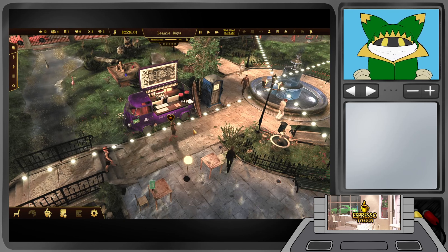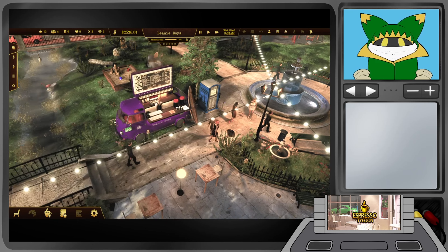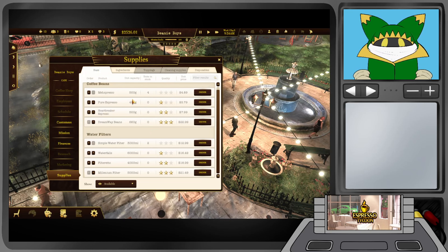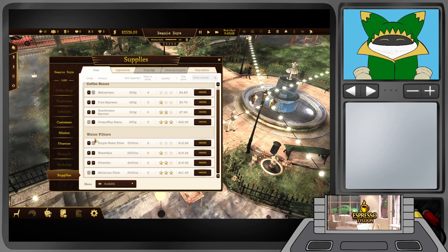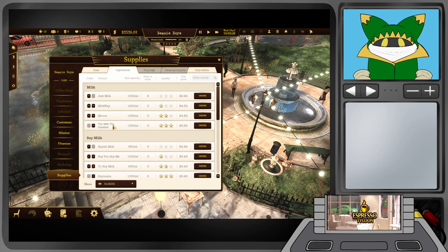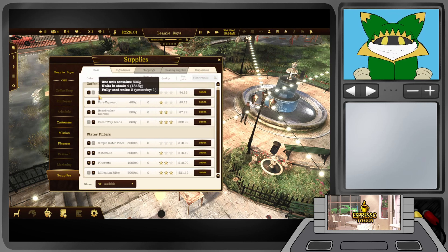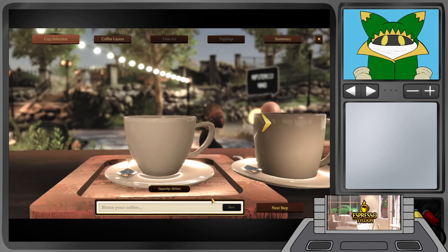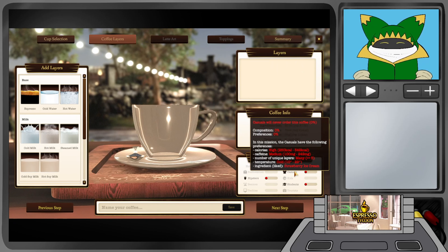I've got no idea. I don't know, man. It doesn't say anything about like having more caffeine in it. Let's try going for the Casuals then. Casuals like lots of different layers, lots of calories, medium caffeine, no preferred size. Espresso, hot water, hot milk, steamed milk — that's not doing anything. I'll try a large one. They like cold — so iced coffee then.